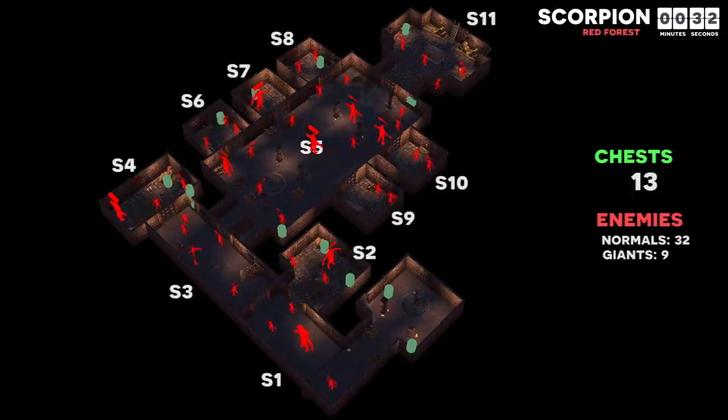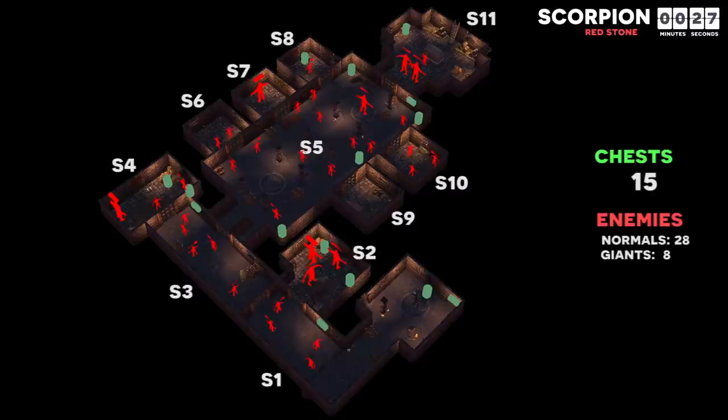Red stone scorpion is not nearly as bad as the red forest iteration, but it still has the second highest hit point per chest ratio in the game. The loot in S2 is extremely well guarded and should be avoided. S8 is lightly guarded loot, and S4 is lightly guarded if you are careful to open it without aggroing the giant. There is no loot in any of the other rooms so they should always be avoided. Note that S9 and S10 have no loot in any iteration, so unless you are looking for ghost flowers, there is no reason to ever open them.